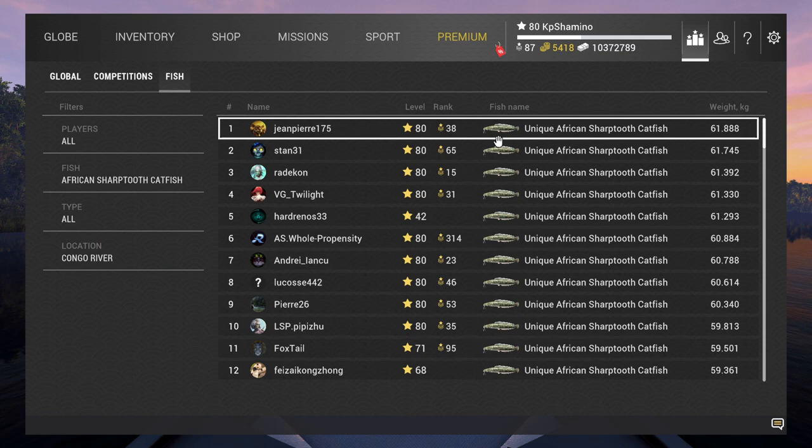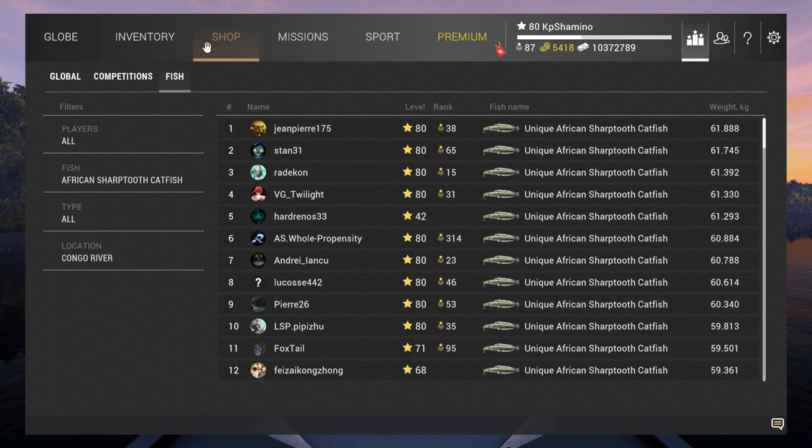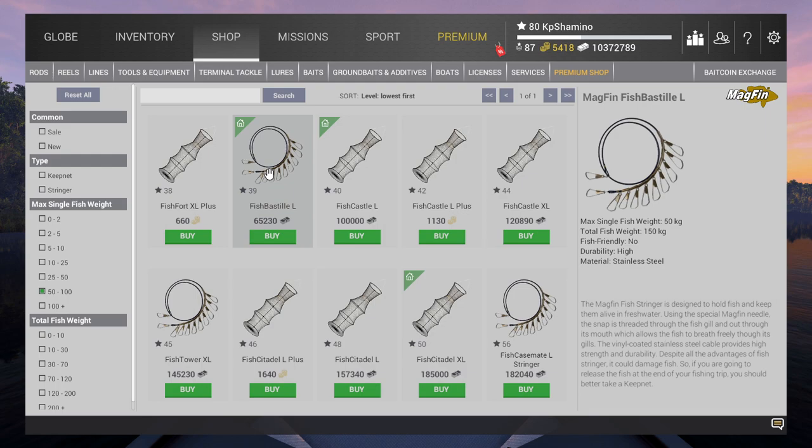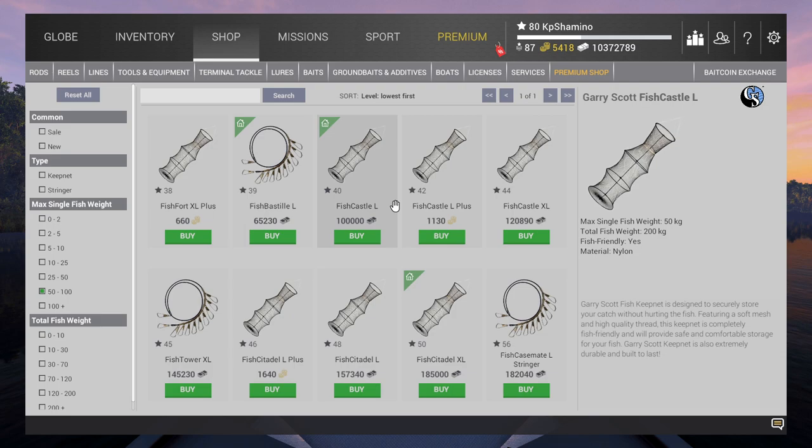So for example, let's say I'm level 40. Can I keep this fish? I need a single-weight net of 61 kilograms. So you just go to the shop, go to landing nets, and filter by max single weight fish — we need something between 50 and 100. You can see: this one is only 50 kilograms, this one is 75 but bait coins, this one is 60 — this will work. But some uniques you cannot keep. So if you're level 30, it's a no-go — you can only go for experience. That's very important.